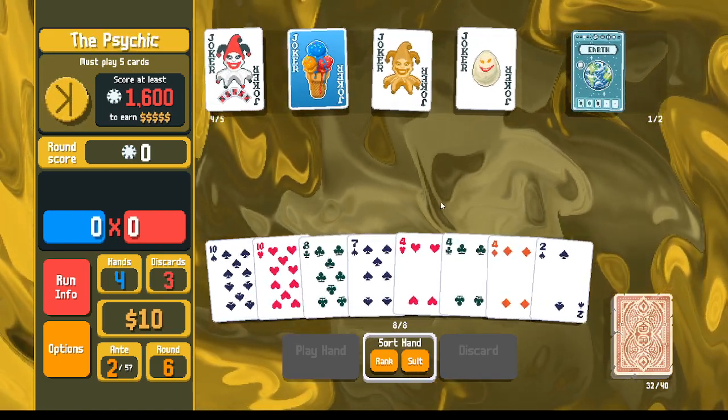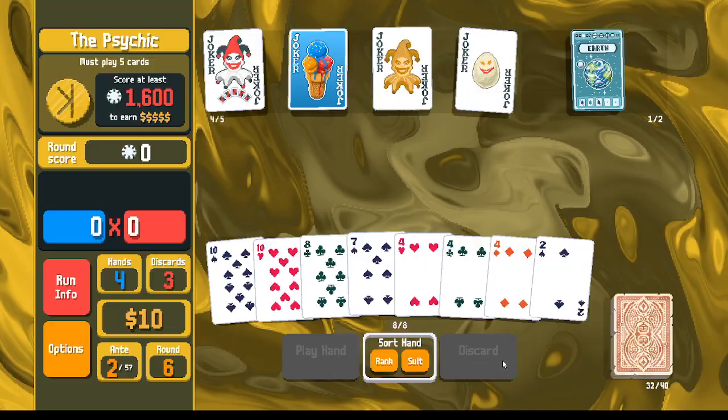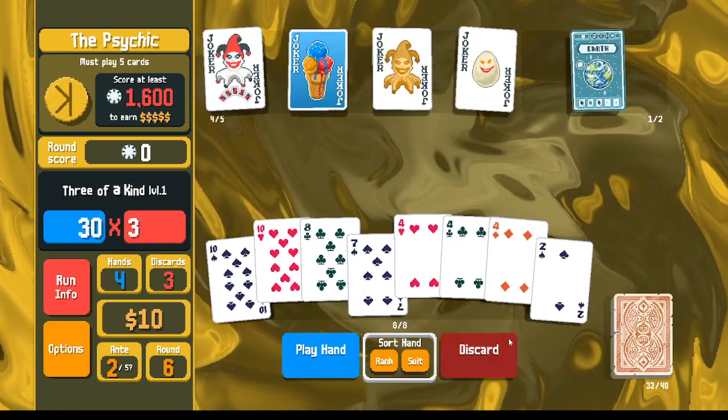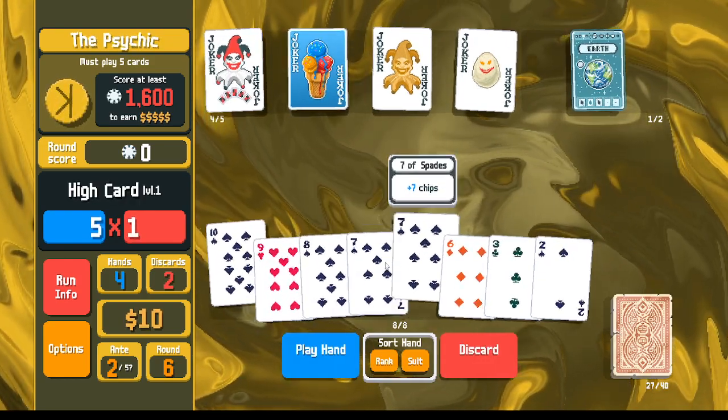We've got sevens and tens if I want to go for the flush house, but I don't need to right now, so I'll just play a regular flush instead.